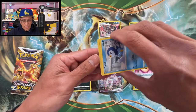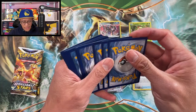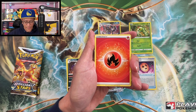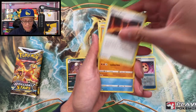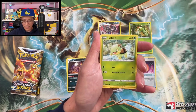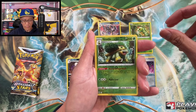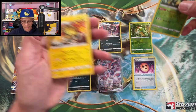Next pack — Brilliant Stars, let's go! Let's pull more fire. Fire energy — Crowdont, Magma Basin, Hitmontop, Piplup, Trap Pinch, Turtwig, Gible, Chimecho, Greedent, reverse holographic — that is a cool looking card — and Electivire non-holographic rare.